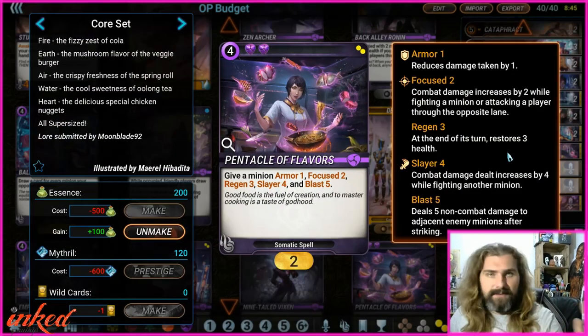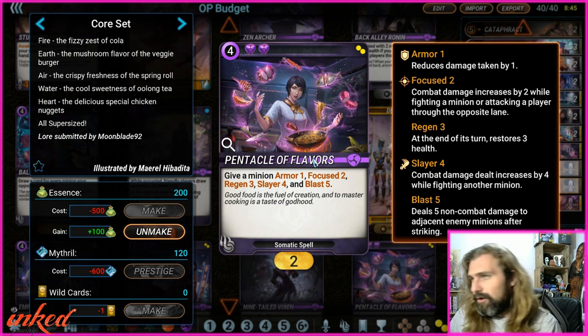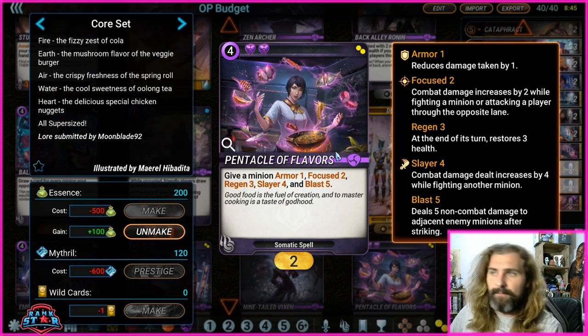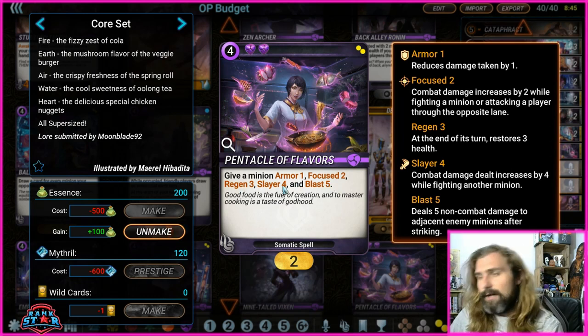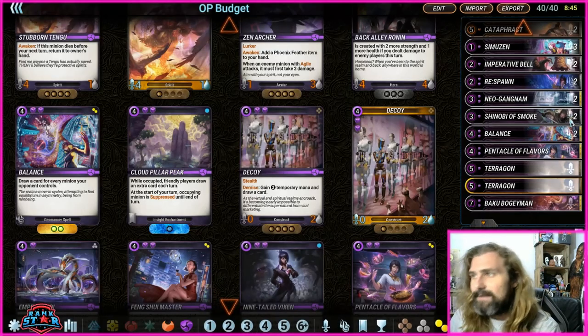Pentacle of Flavors is one of my favourite cards in the game, hands down. It can be crazy good — put it on something with Agile. Put it on Shinobi of Smoke with Swift: it can do blast damage, regen itself, act as a slayer against other minions without retaliatory damage. It makes it insane — a very, very good card.